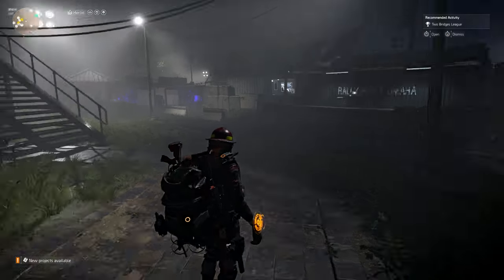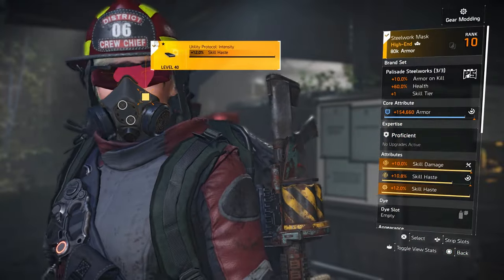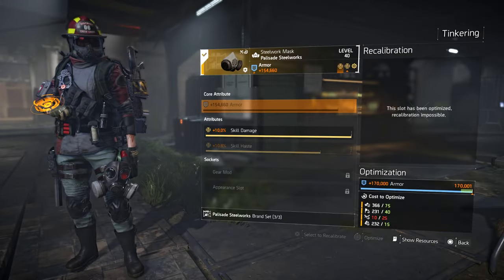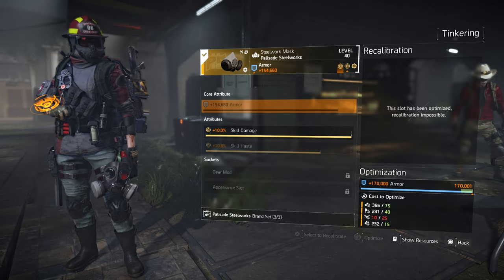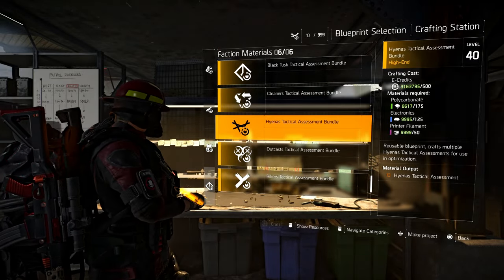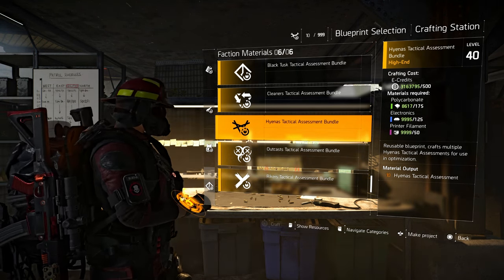We just found another feature in the game. I go into my gear and I can see that I need a little more optimization on my skill haste and armor for this piece, so I decide to attempt to optimize it. I can see that I need a few more resources in this category. Normally I'll come over to the crafting bench and scroll down to the optimization resources I need and craft them — but as you can see, I have the crafting cost on the right, but on the left I cannot craft.